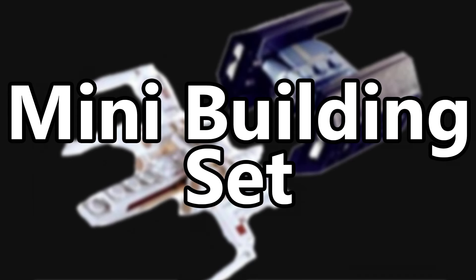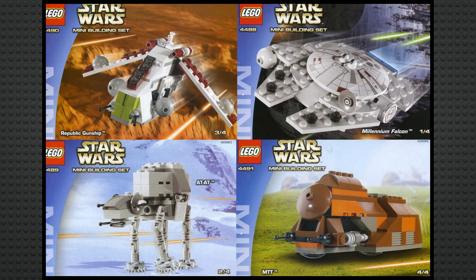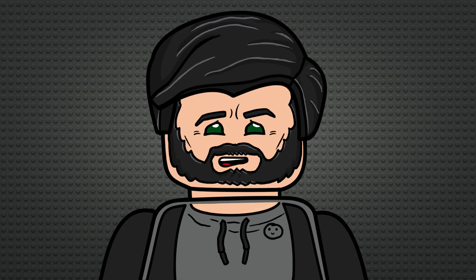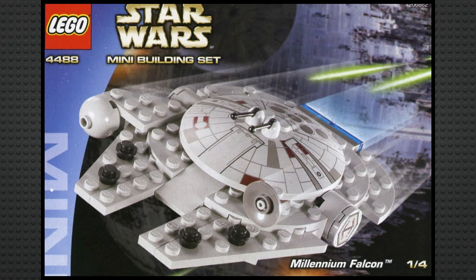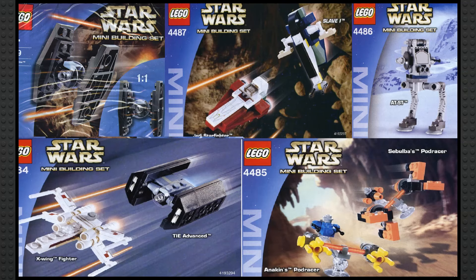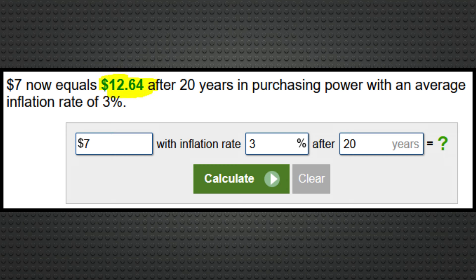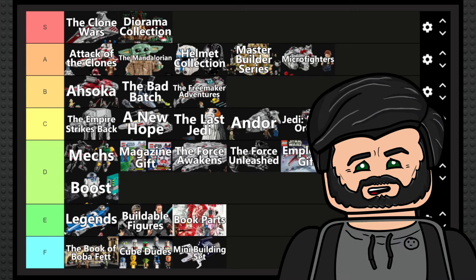The next sub-theme is Mini Building Set — these are just a much worse version of the microfighters put out between 2003 and 2004, with two sets randomly coming out in 2010 and 2012. I don't see pretty much any value in these at all. They're too small to be fun builds, too ugly to display, too large to be put in advent calendars, and they don't include any minifigures. Some of these retailed for $7 back in 2004, which is actually microfighter prices when you adjust for inflation. I think this is a horrible sub-theme, so I'm going to put it in F tier.